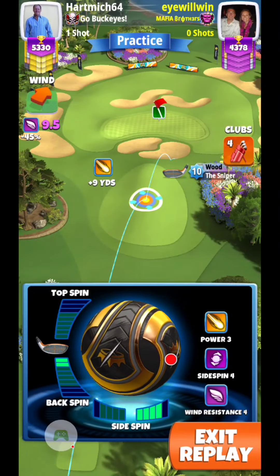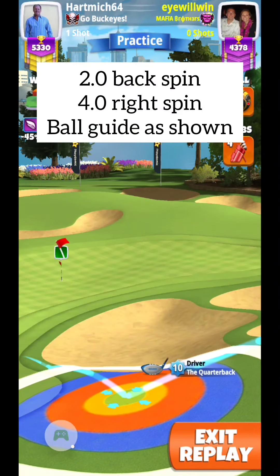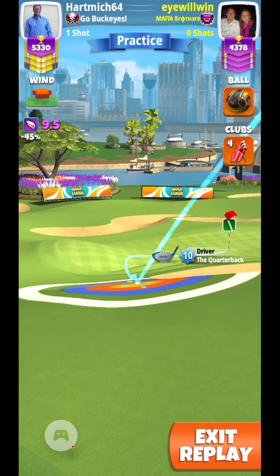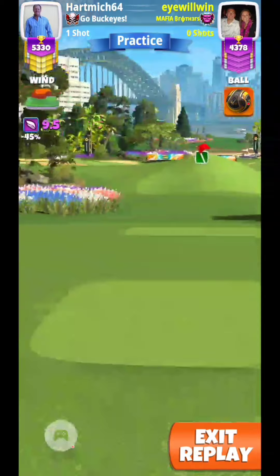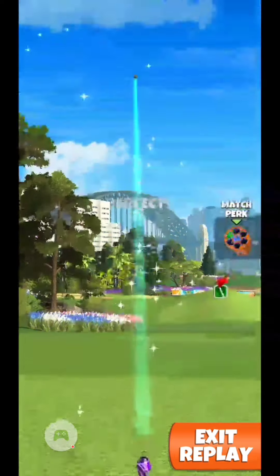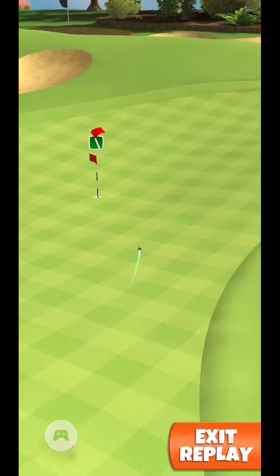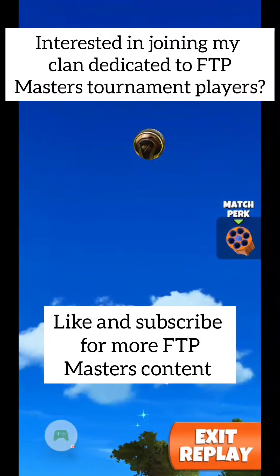For this hole I used the Kingslayer. You can play it with a Kingmaker — it'll be a slightly different landing area, a little further left, with not as much backspin, probably three right spin and about 1.6 backspin. I like the Kingslayer because it gives me the opportunity to use four right spin. Notice just a little bit of curl and a teeny bit of underpower because of the fierce tailwind. It's a beautiful shot — if you can get this one to drop, there's definitely an opportunity for a hole-in-one.